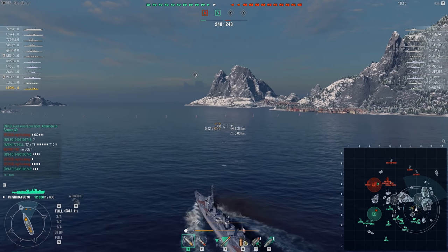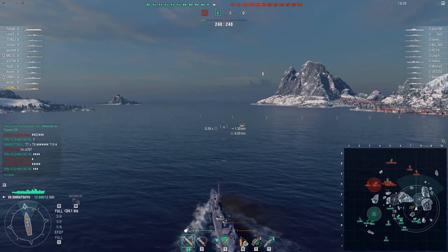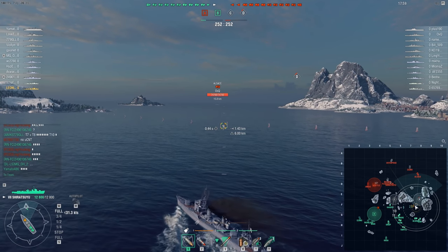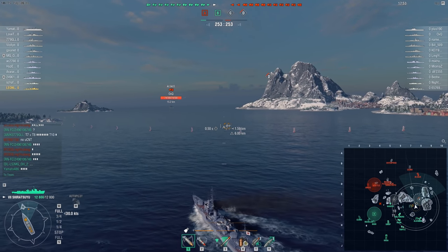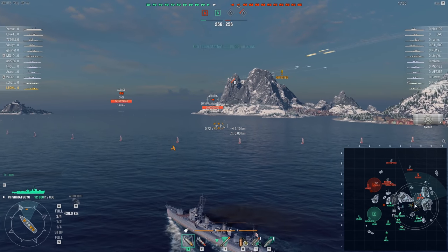Now, this game is really short. This is your typical rush-forward-and-die DD game. I wanted to try and explain why certain things go bad when a DD moves forward like this. Leona, you gotta use camouflage. You don't have the best concealment that you could possibly have. Therefore, you are vulnerable to enemies.